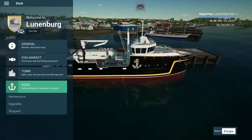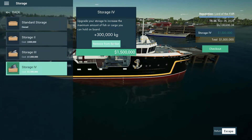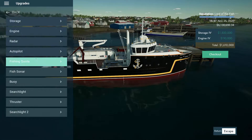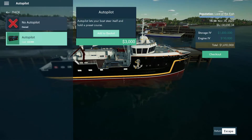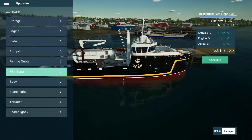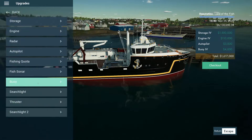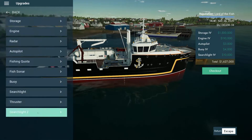We won't take the tutorial, but let's check what upgrades we need. Storage — an extra 300k, and this doubles our storage at 1.5 million dollars more. Max engine — that's pretty cheap at 110k. Max radar, we don't currently need since we've already explored everything and found all the ships. We'll add autopilot. We'll skip the quota for now and do it if we need to. We've got the fish sonar maxed out. We'll buy the best buoys and a 10k searchlight — not bad.